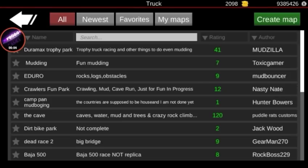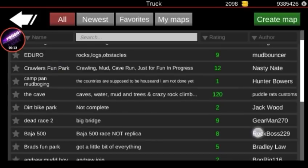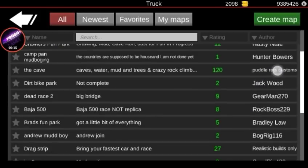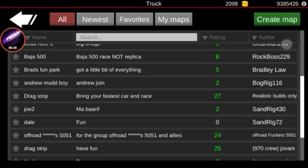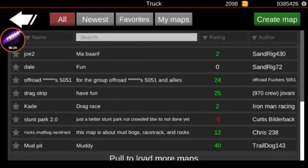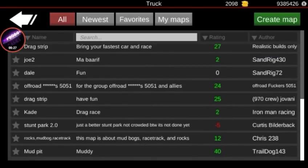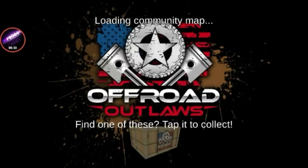Welcome back to another episode of Offred Outlook. What I'm gonna do today is go test out some random maps — we got a bunch of random stuff here. Mud bogs, race track, and rocks — that actually seems interesting.